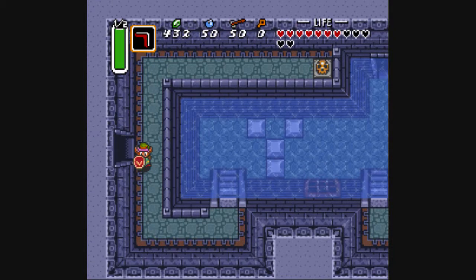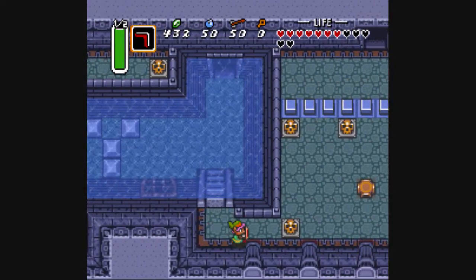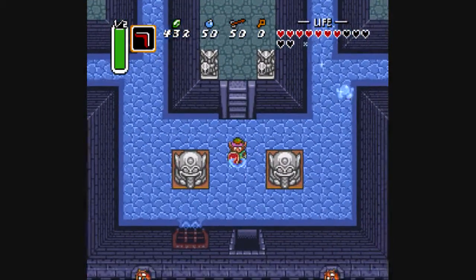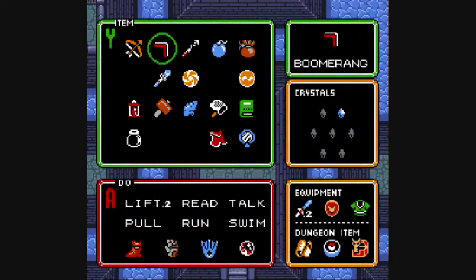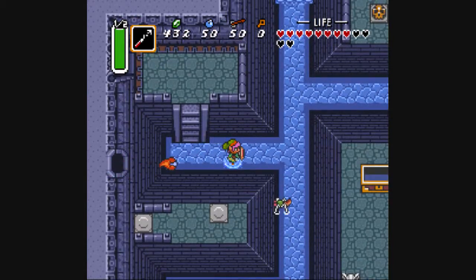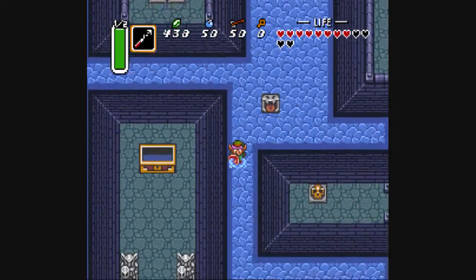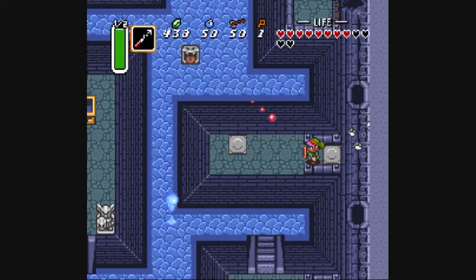Let's return to the central room now. I hate the water. Getting up and down ladders is so imprecise in this game when you're swimming. Mind the big legs. What do we got in here? The hookshot! Boing! Now then, we can use this little contraption to grapple across things. It can also be used as a fairly effective ranged weapon against some enemies. Hey look, a key!